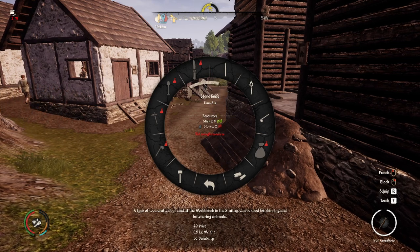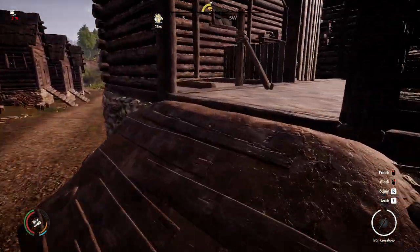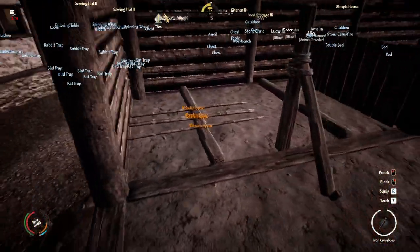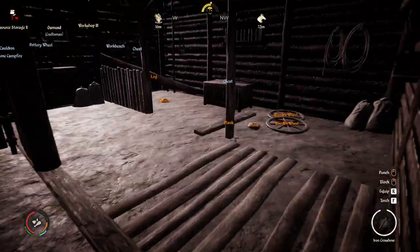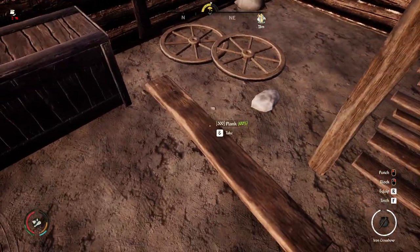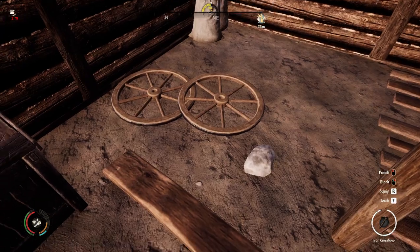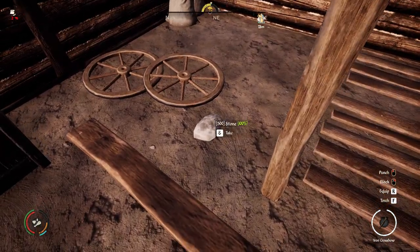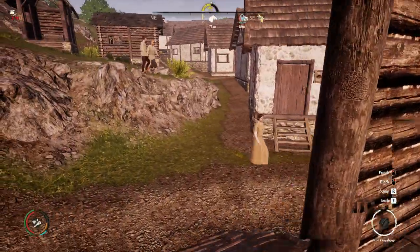Also, if you drop stuff on the ground it stays forever. You can hold Alt to go into inspector mode and see everything you've dropped, including all your traps. Stuff stays permanently on the ground. If you're out of storage room, just drop items on the ground — my town produces so much that my four storage houses aren't enough to hold it all, so I do exactly that.